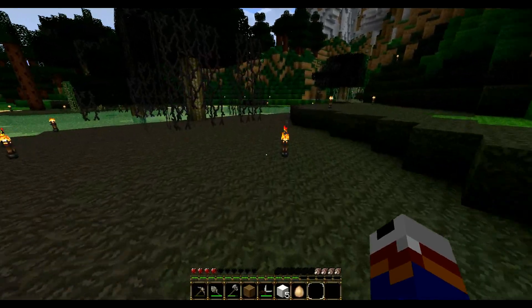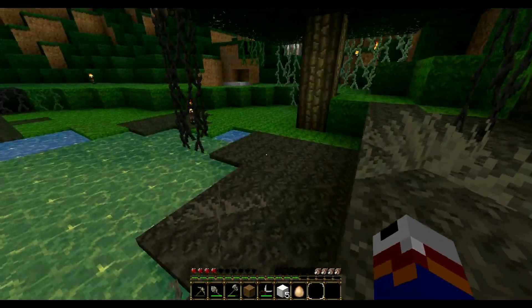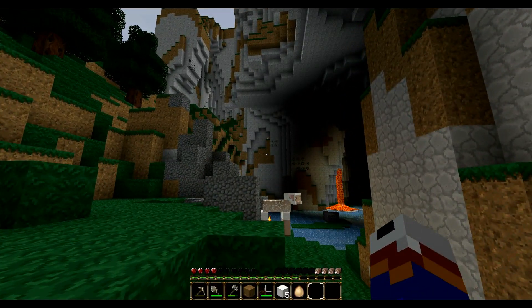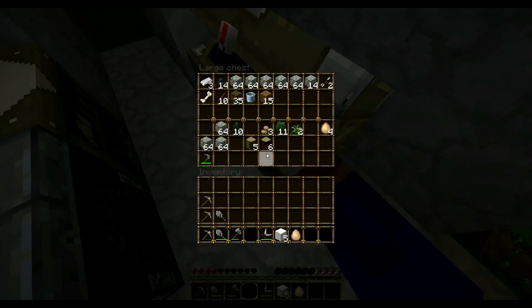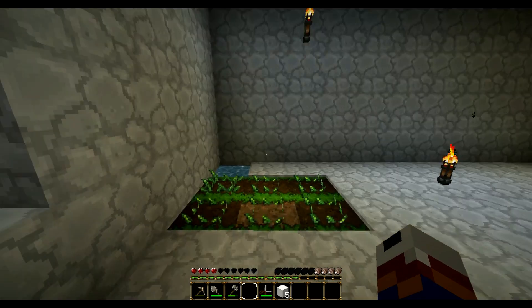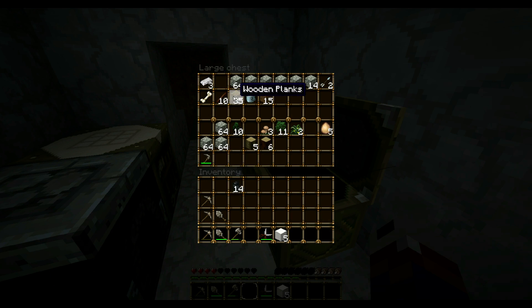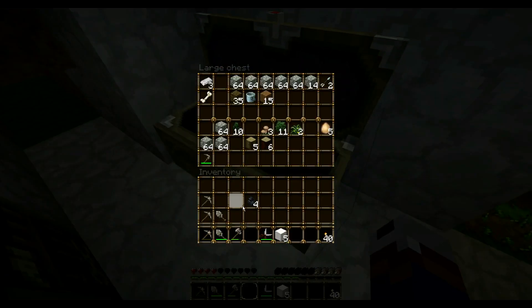Hopefully these chickens will drop enough eggs that I can start hatching more chickens. I'd like to get a whole stack of chicken eggs before I start throwing them on the ground. So what was I doing next — planting and growing wheat, and it's slowly growing. I've got some coal and some sticks, so let's go ahead and make some more torches. There's still a little coal left.